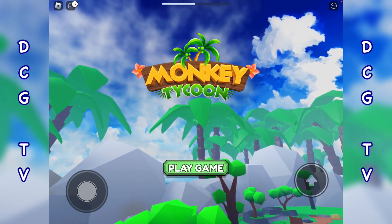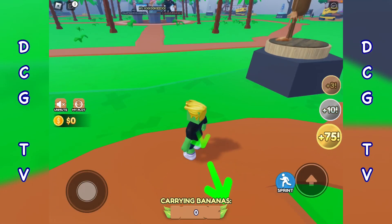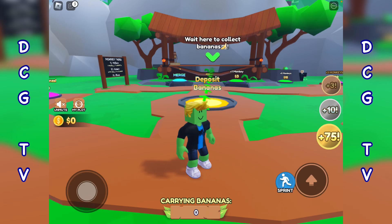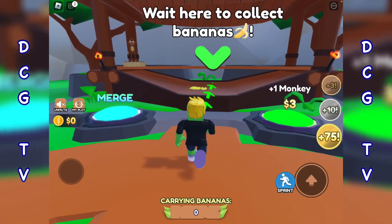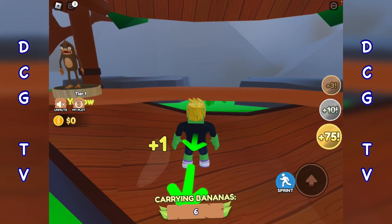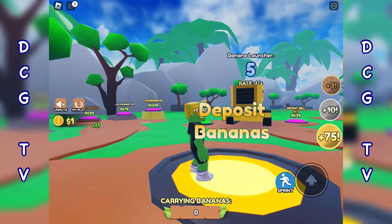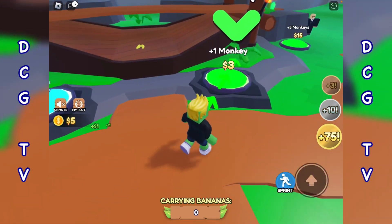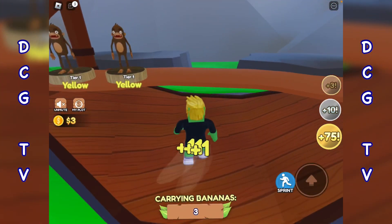Right into it — Monkey Tycoon. Like all of them, you've got your own plot, and with this one it's monkeys. I've got a little monkey over there chucking out bananas, so we collect the bananas, deposit them, and they get turned into cash, which we then use to buy another monkey.